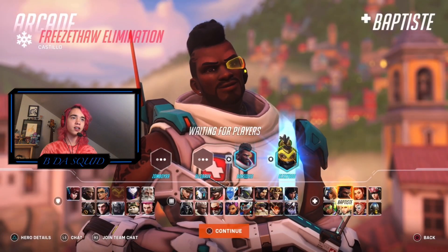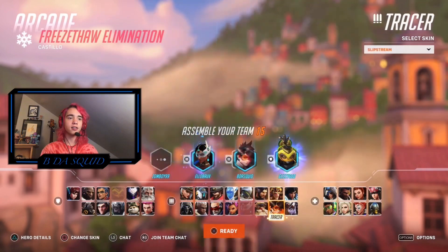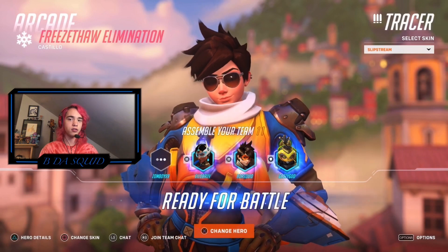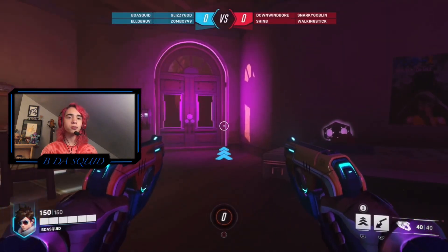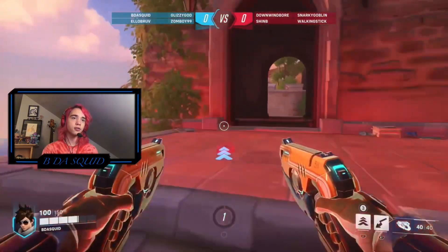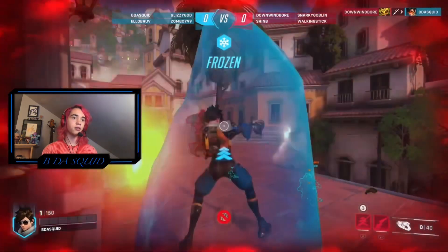First up, we got Freeze-Thaw Elimination. In this mode, you can basically select any character. I've been messing around with the damage heroes, and since I haven't done a video covering damage heroes yet, I decided I would do it in this one. Tracer is going to be my first pick — I do quite enjoy playing Tracer. It's really fun to just zap around, and being able to unwind is pretty nifty.